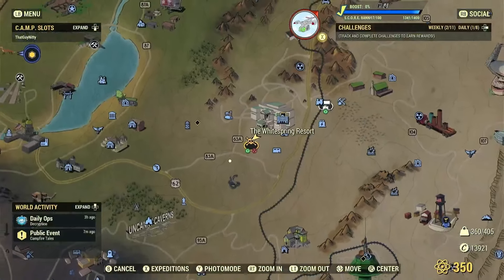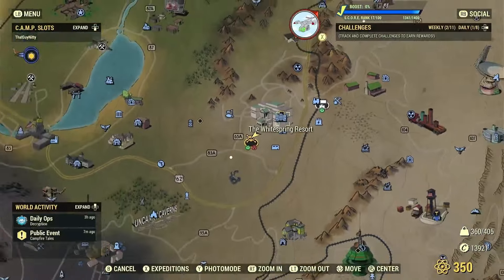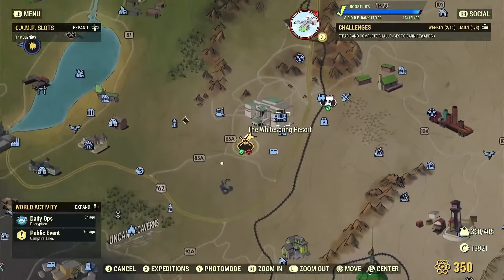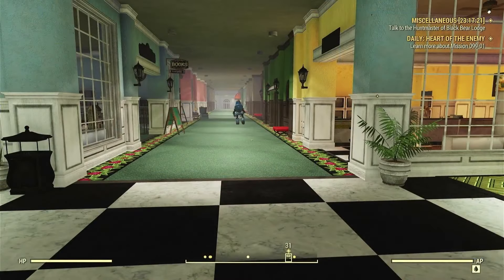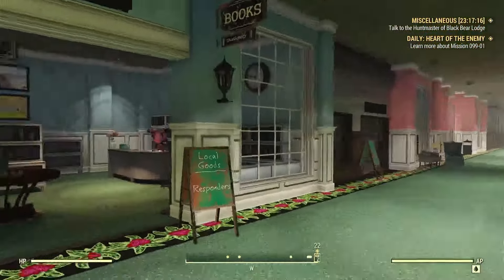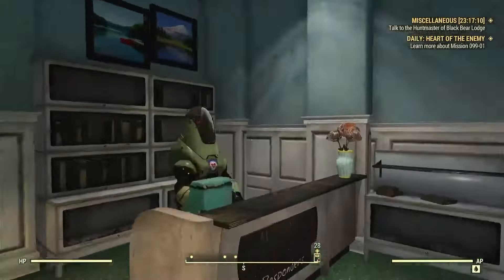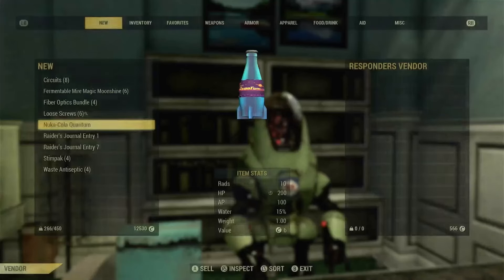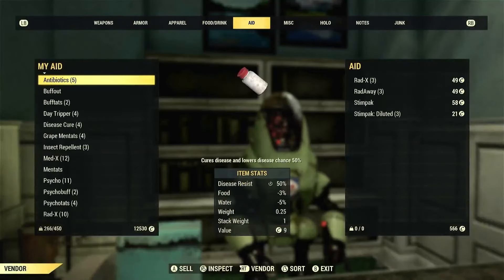We're going to head over to the White Spring Mall. You can fast travel here to the White Spring Resort, or if you have the other location for the mall entrance you can fast travel there as well. This is the easiest place to find this plan. Once you're here in the mall area, go right to the Responders' local goods bot — their vendor — and trade with him to check out what he has in his notes.